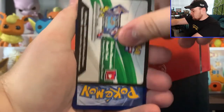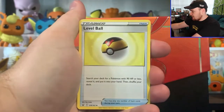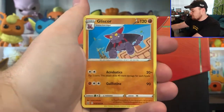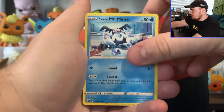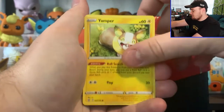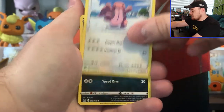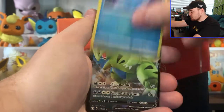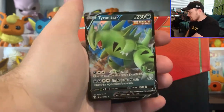Next pack, we got a White Co card. We got a Grass Energy, Level Ball, Spoopa, Gliscor, Galarian Mr. Mime, Scatterbug, Yamper, Lickitung, Zubat, got a Reverse Hollow Frillish, and then we got the Tyranitar V Single Strike.